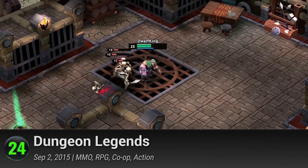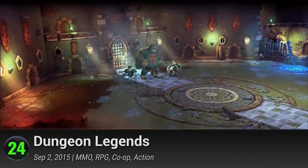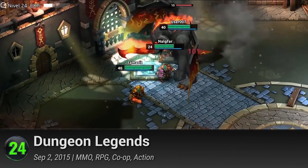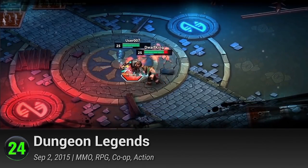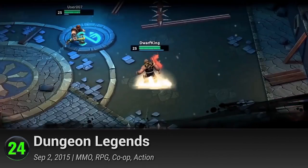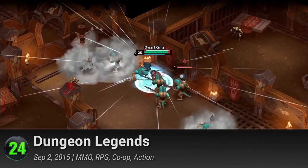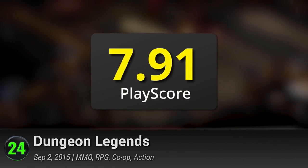24. Dungeon Legends is a free-to-play mobile RPG from Digital Things where you and your friends can fight against the Skeleton King on your journey towards becoming the hero in the dungeons. You can look for loot to wear before each game, and your configurations can turn your dwarf into a warrior, a healer, or a protector to better suit your gameplay. This dungeon crawler has a PlayScore of 7.91.